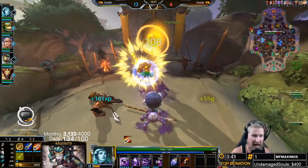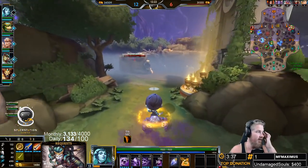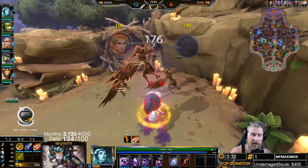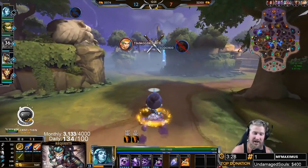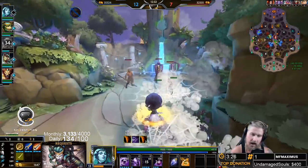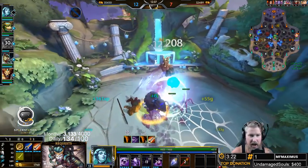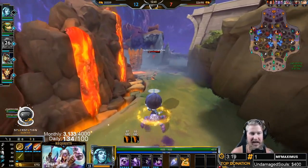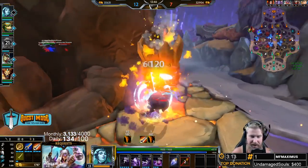Arachne is also being picked a lot as a counter to Cthulhu. Because Arachne is so standardly built with Kins, and Kins does so well against Cthulhu, a lot of people are building auto-attack junglers to take advantage of proccing extra damage off the health Cthulhu gains in his ultimate.